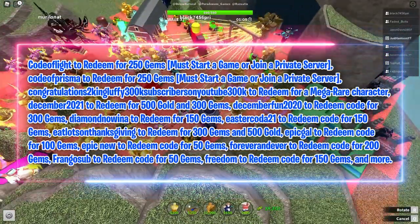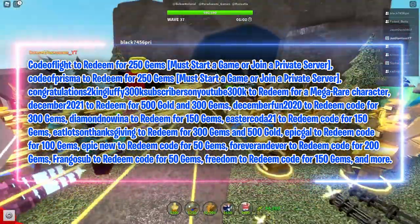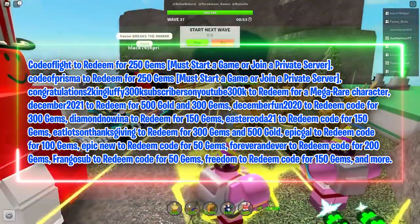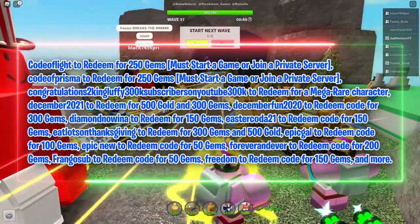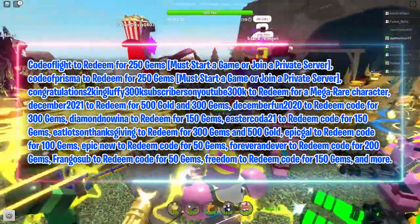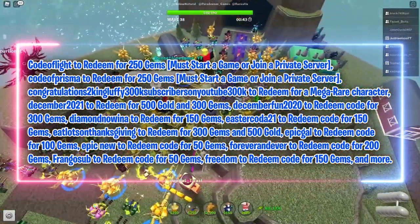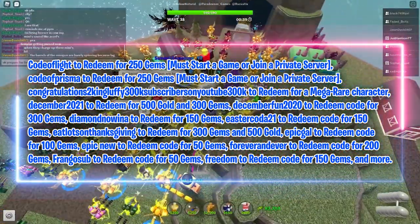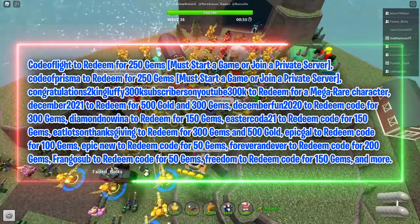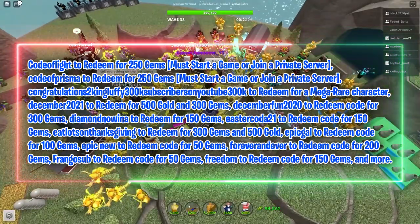'Code of Light' for 250 gems — must start a game or join a private server. 'Code of Prisma' for 250 gems — must start a game or join a private server. 'Congratulations to KingLuffy 300k subscribers on YouTube' — '300k' to redeem for a Mega Rare Character. 'December 2021' for 500 gold and 300 gems. 'December Fun 2020' for 300 gems. 'Diamond Now Ena' for 150 gems. 'Easter Coda 21' for 150 gems. 'Eat Lots on Thanksgiving' for 300 gems and 500 gold.